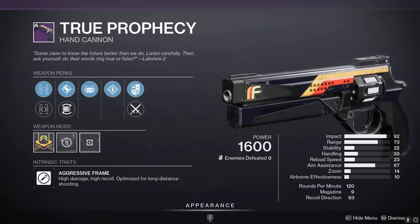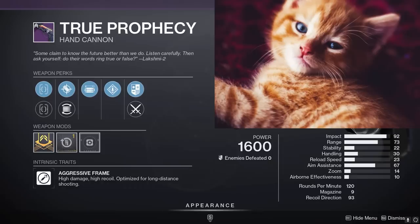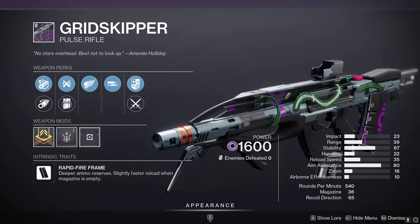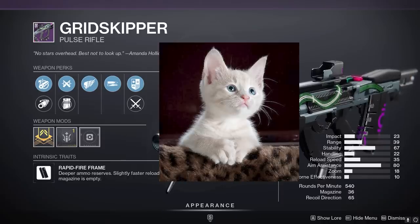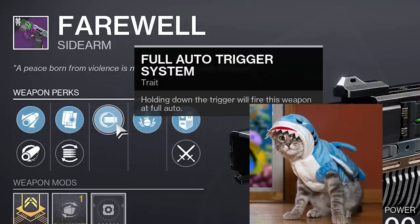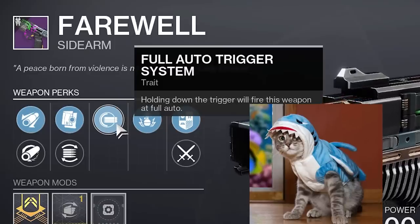Featured weapons: solid True Prophecy roll, minus the masterwork, but hard to recommend because you can just craft a Round Robin, which is goddamn goated by the way. Not a bad Grid Skipper — kind of a fun weapon in PvP if you don't have a good one. They really gotta go through and take this perk off of every weapon; kind of feels like a waste now that we can make any weapon full auto.